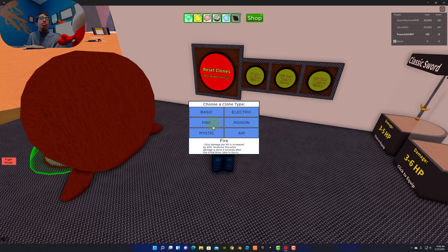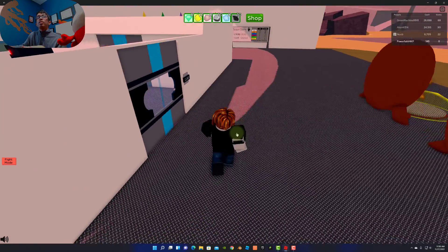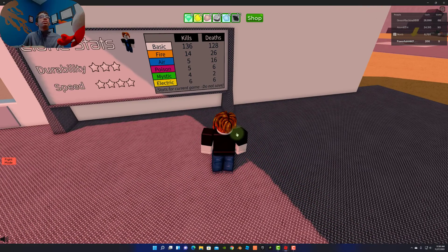Fire for the first, Poison for the second, and Air for the third — those are all very good things. Now I'm with my statistics: Fire and Basic have actually got the most kills. Basic actually has the most stats. Fire is very good. There's a fire clone right over here. I don't know what my mining clones are doing.